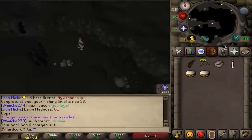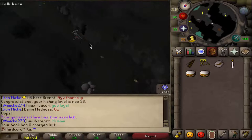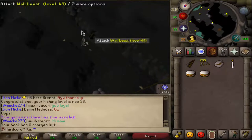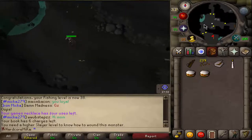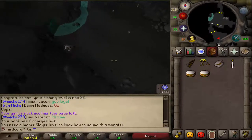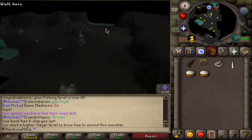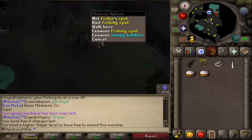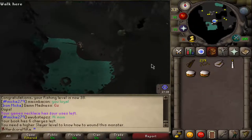Make sure you have a light source and a spiny helmet, because cave beasts attack you when you're walking through here and you won't take as much damage. Once you're in, run south and you will see a fishing spot. Right-click bait, and that's how you catch these things.